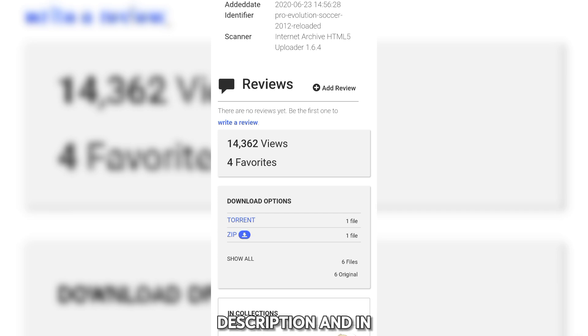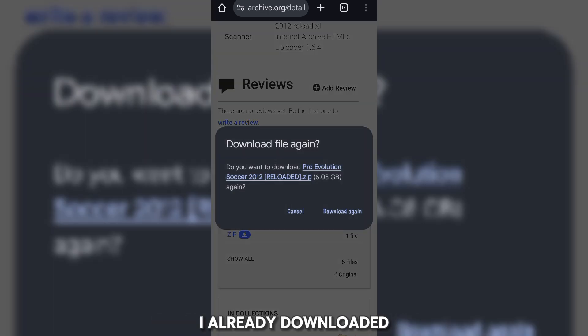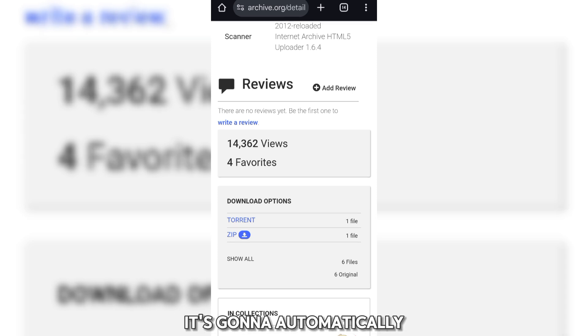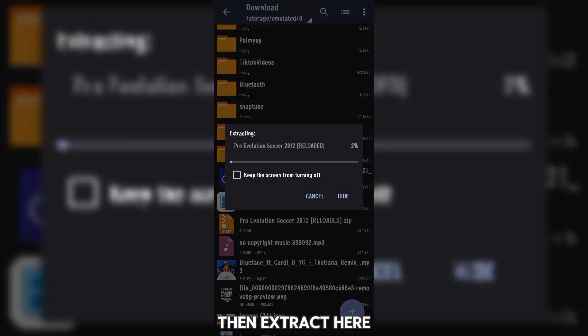Next, tap on the link I'll add in the description and comments, and it's going to take you to where the game file is. All you have to do is scroll down and tap on the zip folder. When you tap on it, it's going to automatically download. As for me, I already downloaded it before, that's why it's asking me if it should download again. After downloading, look for the folder in your Achiever app in the downloads, then tap extract here.